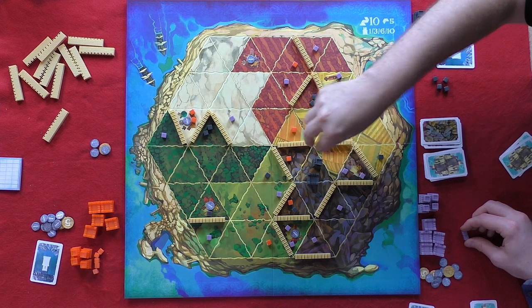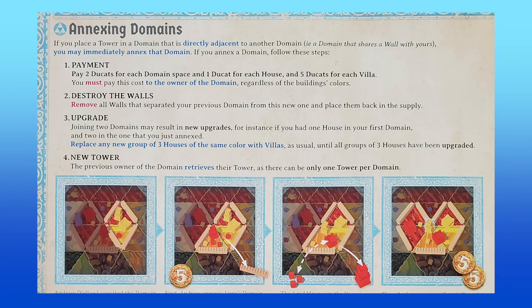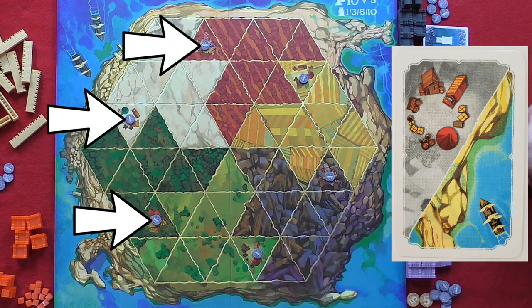Once this is done, each group of three houses is replaced by a villa, and the player who created the domain then places one of their towers within. When a player creates a new domain, they may choose to annex an adjacent domain if they can afford to. Doing this is much more expensive, however it will also remove another player's tower from the board. If a player chooses to trade instead of build, they simply discard one of their cards in exchange for two ducats from the bank. At the start of the game, players may only discard the market cards to do this; however, once the markets on the board are incorporated into domains, they become activated, and players can then trade in cards of those types as well.